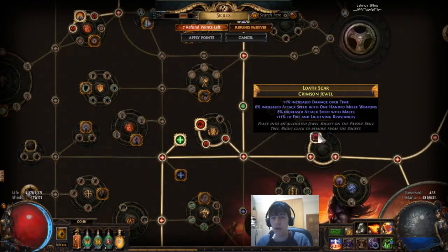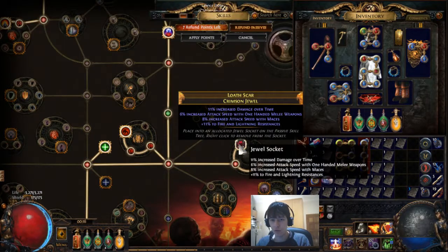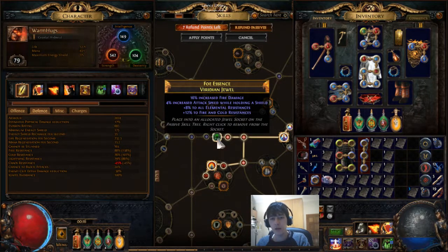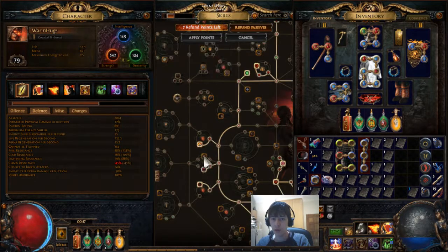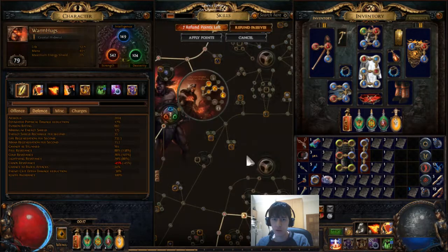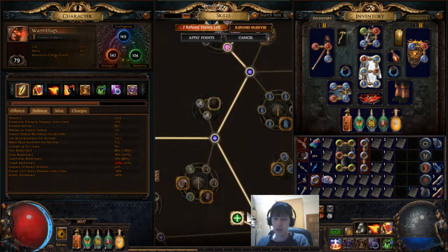My random jewels — I got some pretty good stuff for very cheap. It's a good idea to look through the shop because it's important. This jewel gives 14% attack speed for one-handed weapons, all attack speed, mace, and this kind of stuff — it works nicely here. A bit of resistances, which is needed. It's good to be overcapped playing Righteous Fire, especially fire obviously, so you can do curse maps.